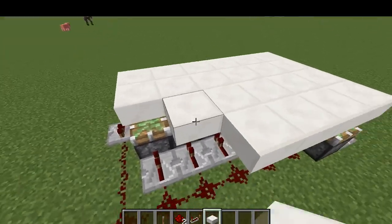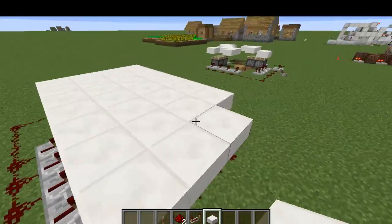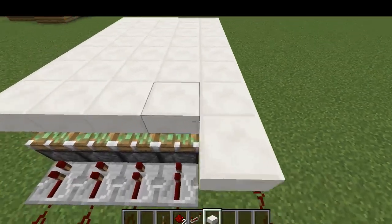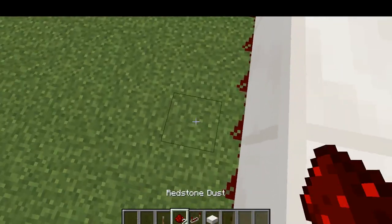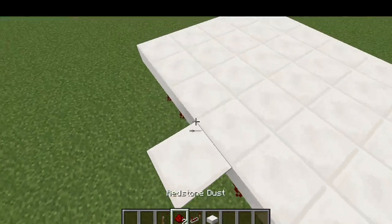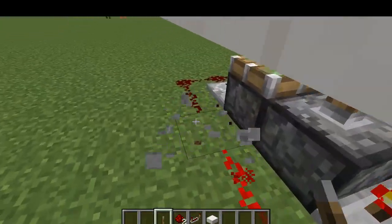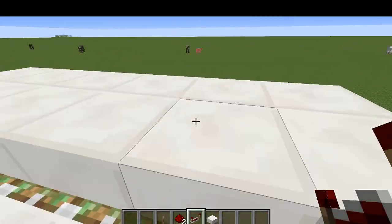Then you just put the floor in — just gonna build a little floor here — and build it around like that. Then you put this up here like that and boom, you've got a nice little bar. Of course, I put the repeater the wrong way, but there you have it — a nice little bar type thing.